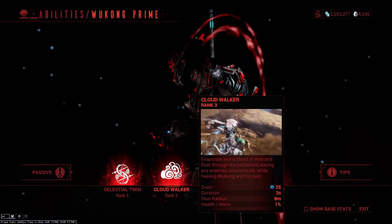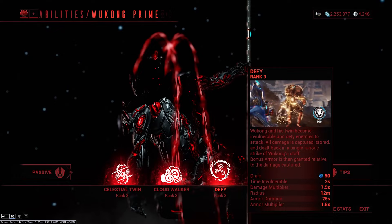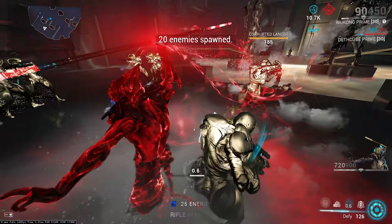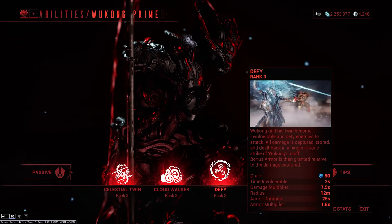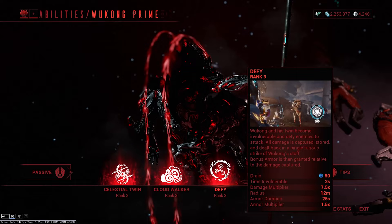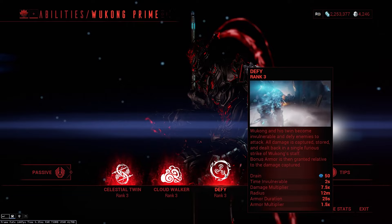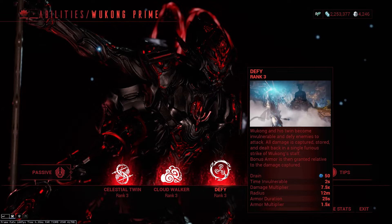Moving on to his third ability, Defy. Wukong and his twin become invulnerable and taunt enemies to attack. All damage is captured, stored, and dealt back in a single strike of Wukong's staff, with absorbed damage multiplied and returned as impact damage that knocks down enemies. The damage dealt back is a guaranteed crit at two times damage. The damage received also feeds into an armor buff that goes up to 1,500 bonus armor. The armor buff lasts a set duration, and the ability can be recast while active, but you will lose the current armor buff. Drain is affected by efficiency; invulnerability time and armor duration by ability duration; damage and armor multiplier by strength; and swing radius by range.